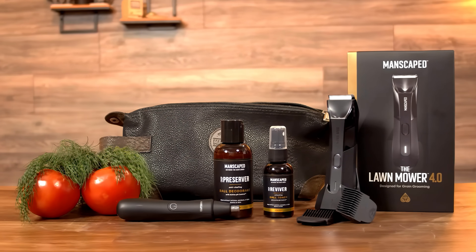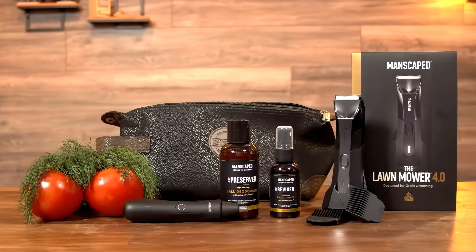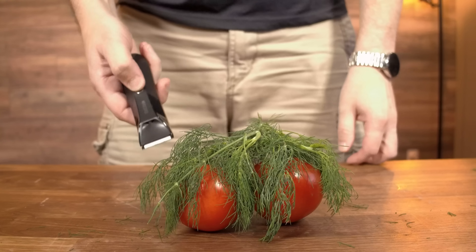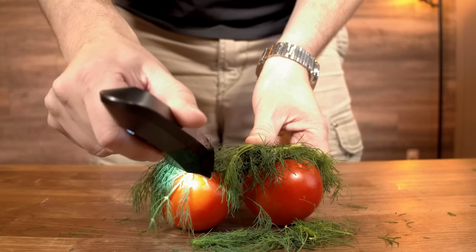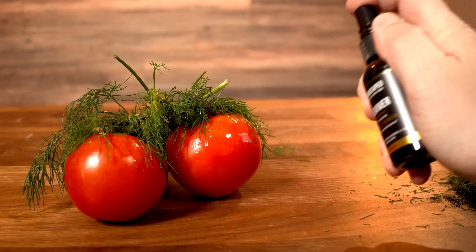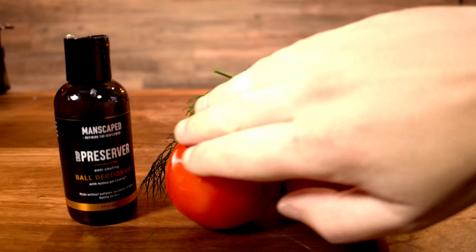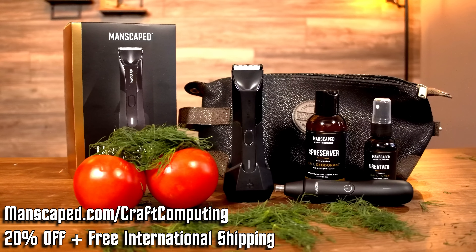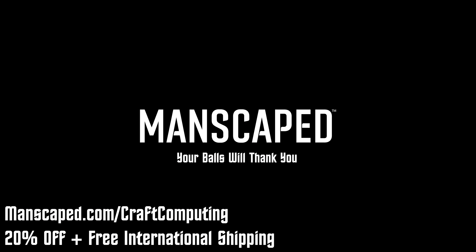Today's video is brought to you by Manscaped and the Performance Package 4.0, which includes everything you need to keep your yard looking its best. Having the right tool for the job is paramount, as you're not going to get the results you want with the wrong equipment. The Lawn Mower 4.0 is IP67 rated, so you can look your best whether it's rain or shine. With its skin-safe technology, you won't end up tilling instead of just trimming. You'll also get the Weed Whacker for ear and nose hair, Crop Preserver to keep your tomatoes dry, and the Crop Reviver to keep them cool. Go to manscaped.com/craftcomputing to get 20% off, free international shipping, and two additional free gifts. That's manscaped.com/craftcomputing. And remember, your balls will thank you.